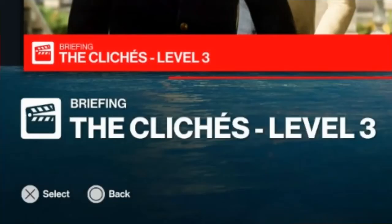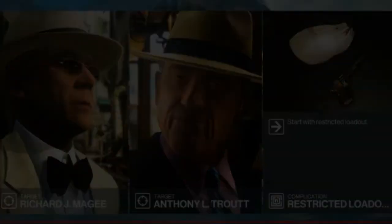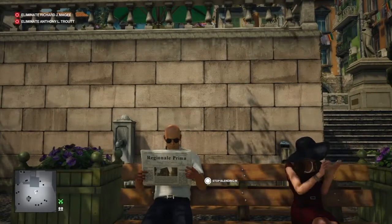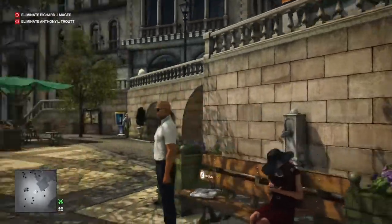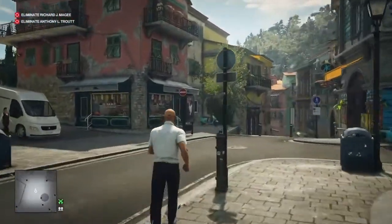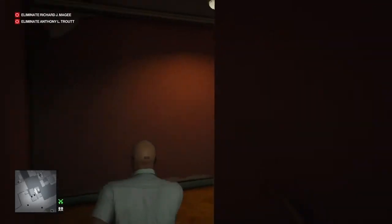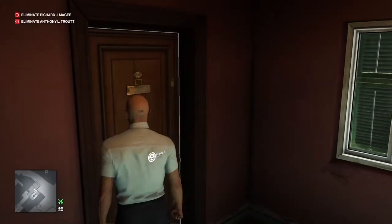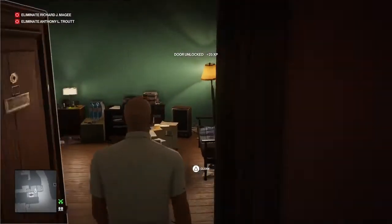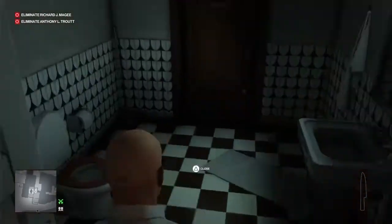Moving on to level three, and we are in Sapienza. Again we have a restricted loadout, so we're going in pockets empty, but we do have two targets to get rid of, so this will be a little bit time consuming. Right from the start, we're going to make our way up to Rocco's apartment, retrieve his outfit, and pick up a few items along our way into the mansion basement or the wine cellar area. Straight into the ICA safe house and straight out the back door. Although I go and grab the kitchen knife, you don't actually need the kitchen knife, but I've decided to grab it anyway.